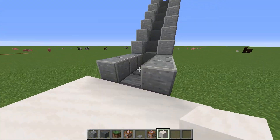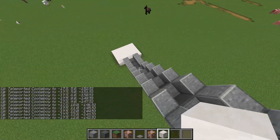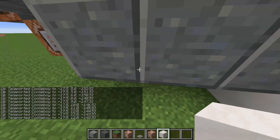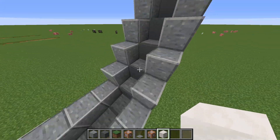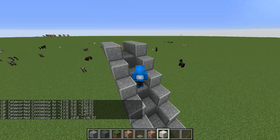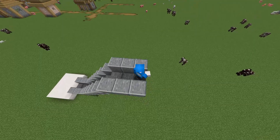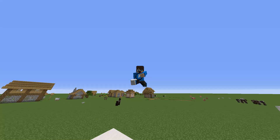You can also make it go down — just start with the command at the top and work down with all the commands. You can make this as long as you want. You can also skip steps, but then it goes insanely fast. Look at this — this is awesome! You can customize it the way you want. This is the working escalator in Minecraft.